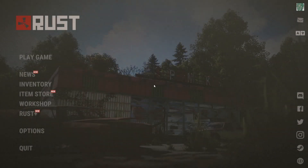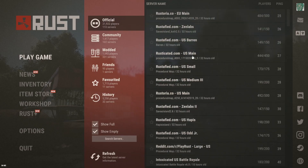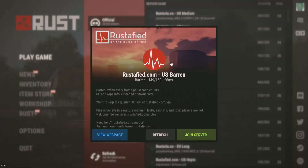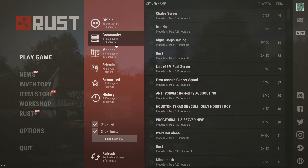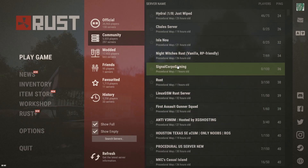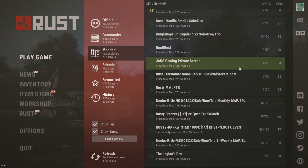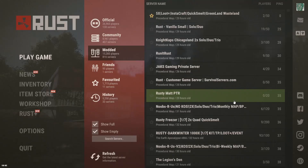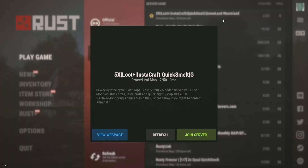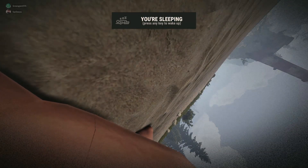Upon first booting up the game you will be presented with this menu where you have Official, which is just the official Rust vanilla servers with no mods or plugins; then Community, which are community-created servers also with no mods or plugins; and finally Modded, which is self-explanatory — there are tons of various mods and plugins. For now we will join our server, which is a five-times loot plus instacraft server, so keep in mind this is not representative of official vanilla servers.